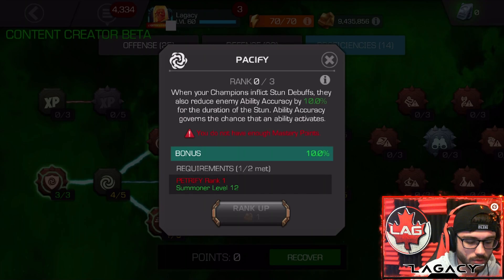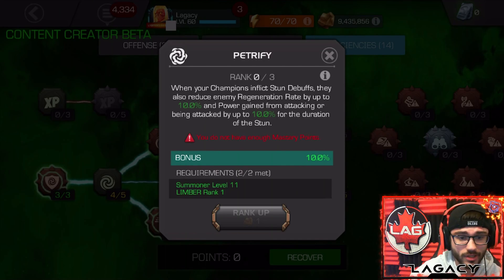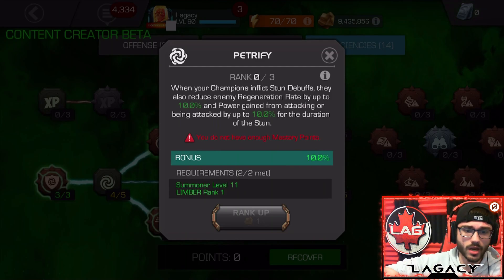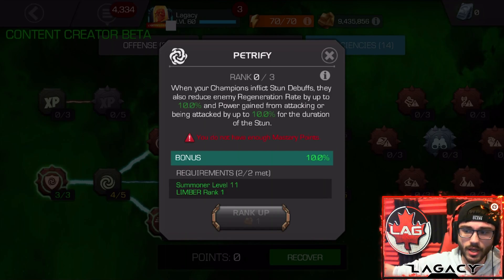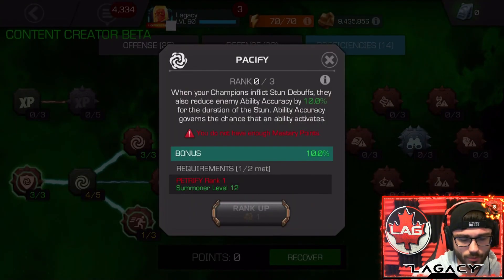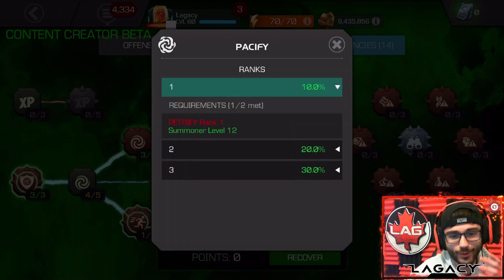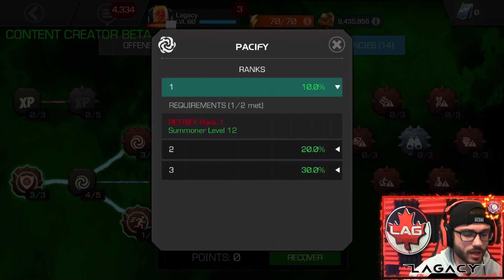Petrify and Pacify — when you stun the enemy, Petrify reduces their regeneration rate and power rate. This is a really good mastery. I actually run this quite a lot when I'm using Human Torch — parry, then medium, light, medium — and it just gives them less power, less combative power, so you can get in more combo hits and not have to bait as many special attacks. Pacify reduces ability accuracy by 10% whenever the defender is stunned, up to 30% total. I used to always run this back in the day when fighting Magics. Paired with Magneto's 70% against Metal Champions, you can actually bring it up to 100% — so if you're a big Magneto player, that could be something to go for.